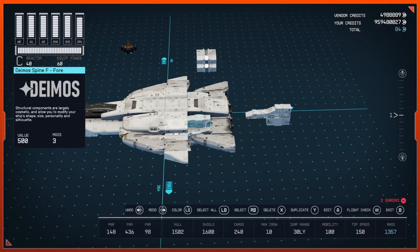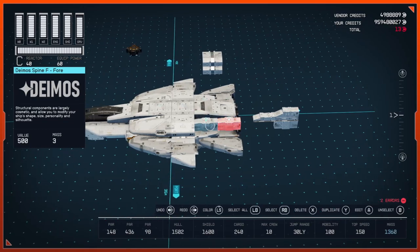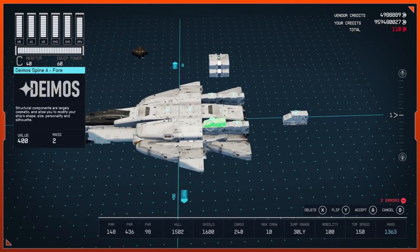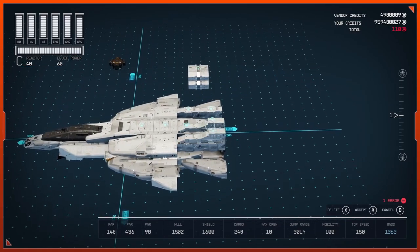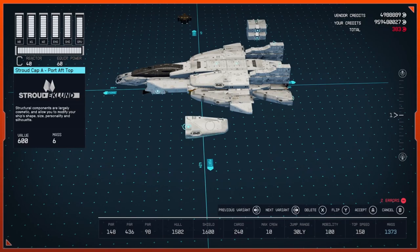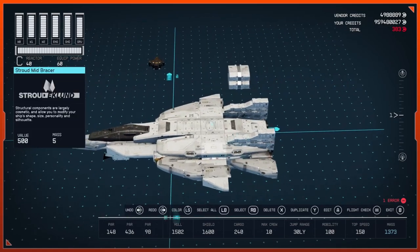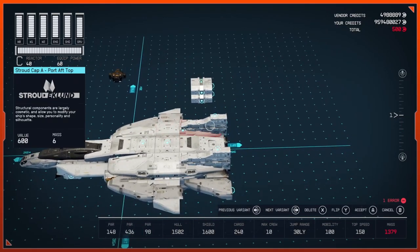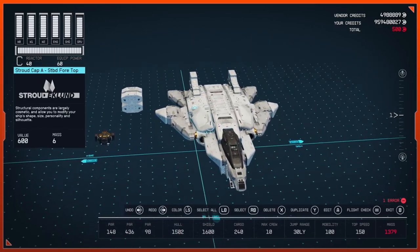Next, grab a Deimos Spine F4, place it here, duplicate it and put it right here, select both and duplicate them to the other side. Then put a Spine A down on the front and a Spine E on the back, duplicate both and move them to the other side. Duplicate this one, change the variant, put it here and flip it four times, cancel. Duplicate the other, change the variant, put it here, flip it four times, cancel — and there you have it, that's your F-22.